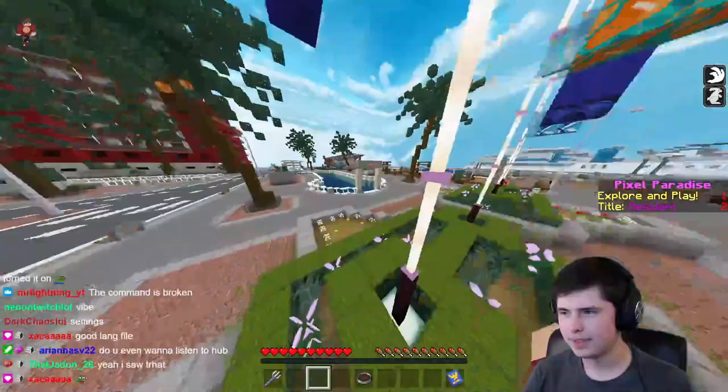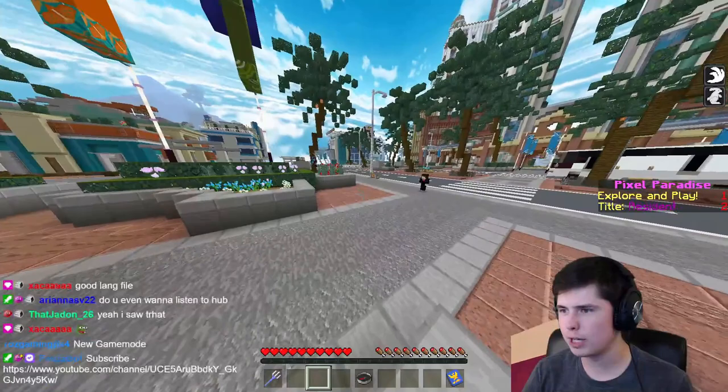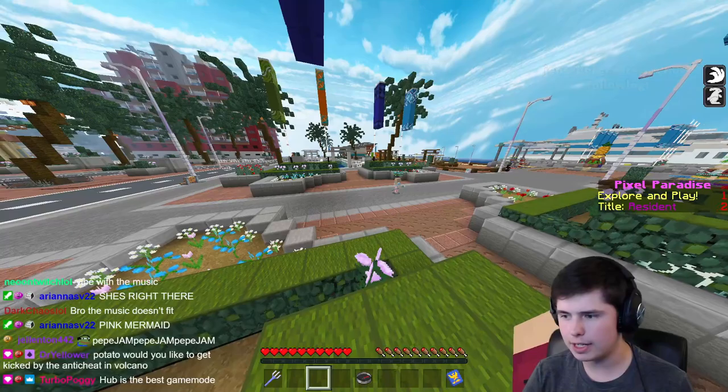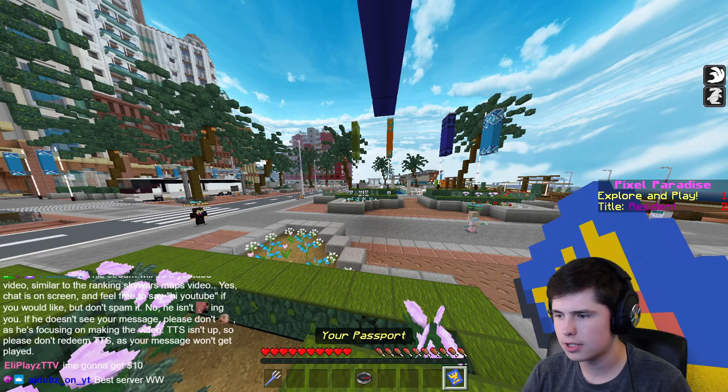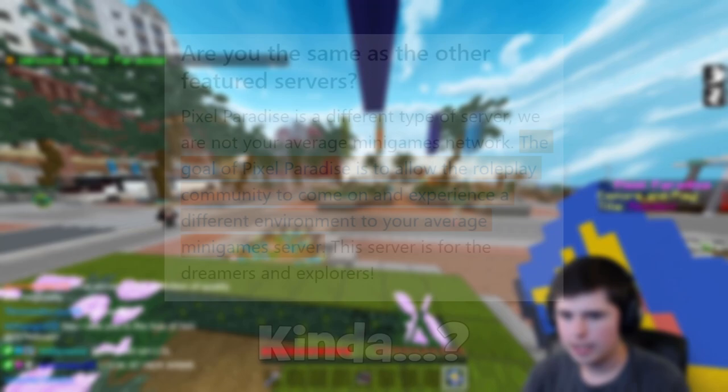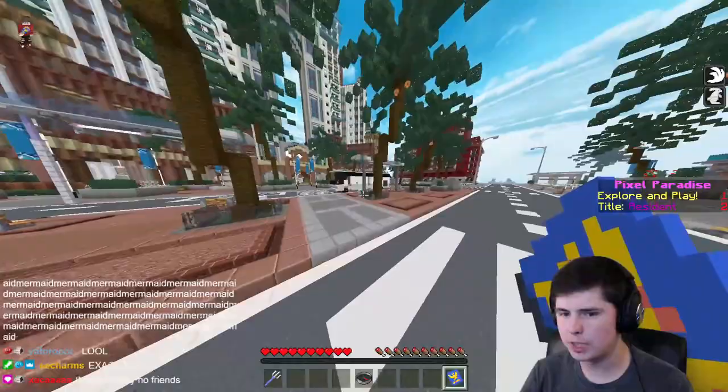Pixel Paradise is a server meant for roleplay - they even say it themselves. That's the audience they're catering to. However, something to keep in mind is - look at the things in my inventory. Teleport, which takes you to games or landmarks. And Passport, where you can look at your profile and change the title next to your name. They say you can roleplay with your friends on here, but they don't have a friend system at all. There's no system to play with friends or other people.